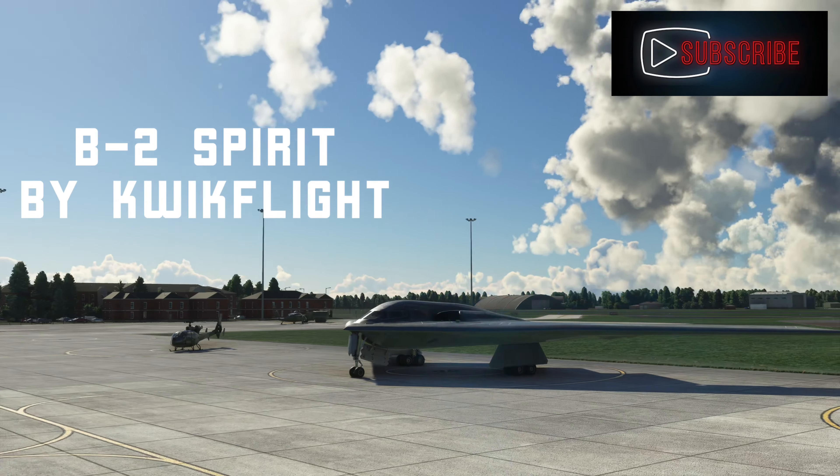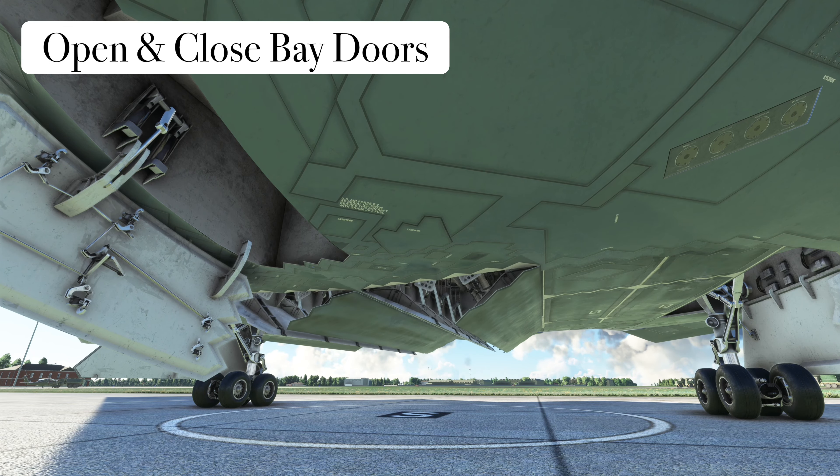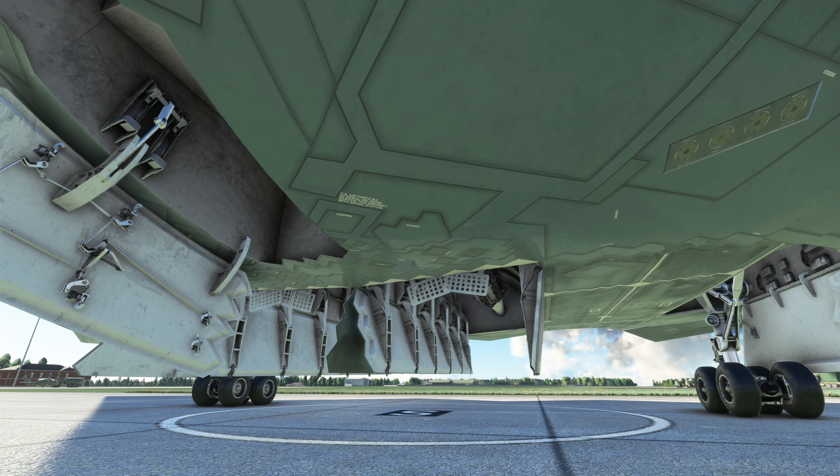The first thing we're going to show you is how to open the bomb bay doors, which is to the left of the pilot seat. Great animation — let's let those open. On Xbox we won't have bombs; on PC you're lucky enough to have bombs, so enjoy that. Closing it is self-explanatory, and the animation is good on that as well.